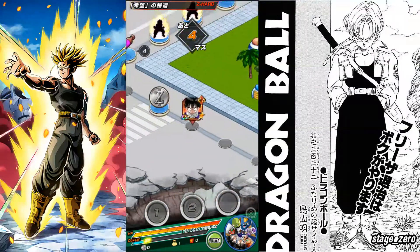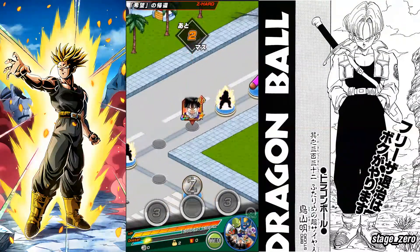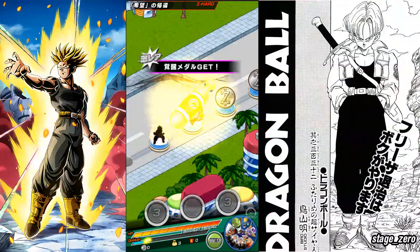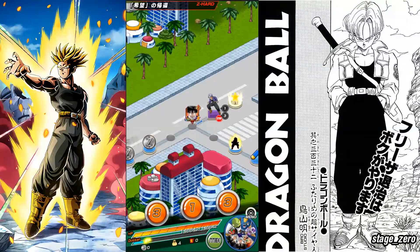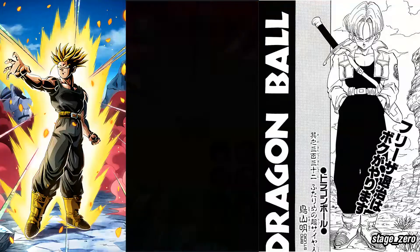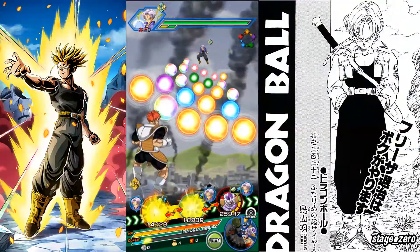This is the first stage, where the actual AGL Trunks — the Plank Trunks — drops. The second stage is for his medals to Dokkan awaken him into a TUR form, and then the last stage requires 777 medals to go into his LR form.